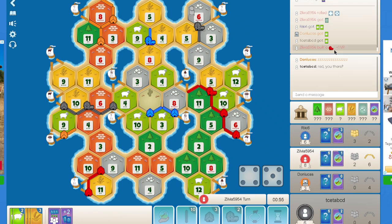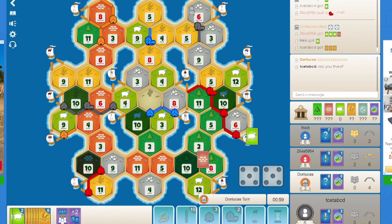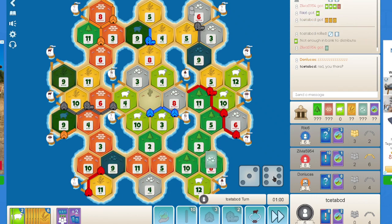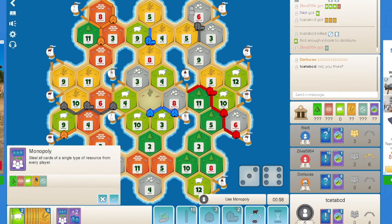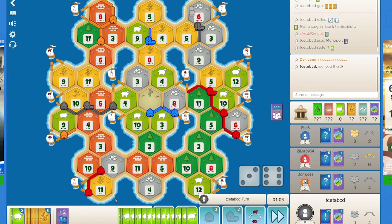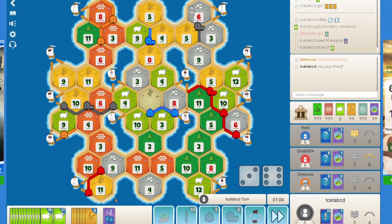I need to keep track of all the cards in the game. Red builds a city, so he did not make use of the sheep he received. A 10 is rolled — yeah, I am surely playing my Monopoly. This is going to be the best Monopoly ever because there are 0 sheep with the bank. I am able to steal 17 sheep! Wow, completely unbelievable!